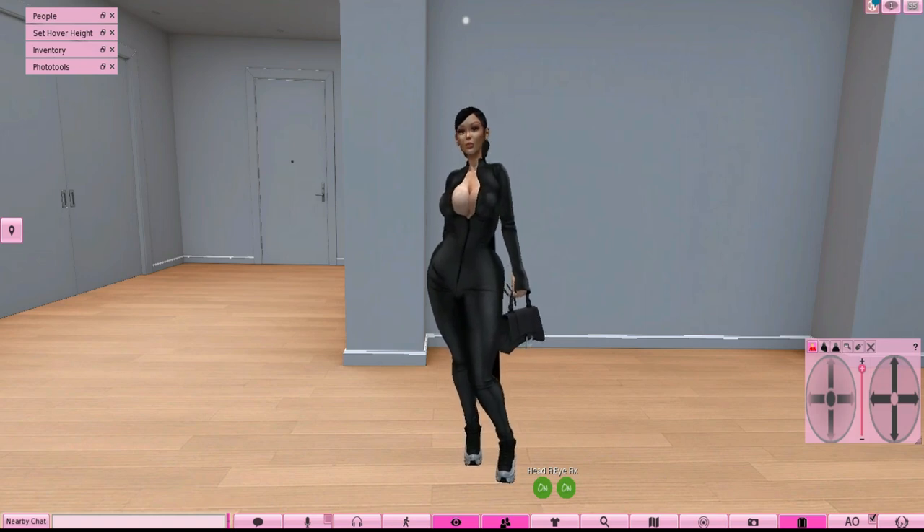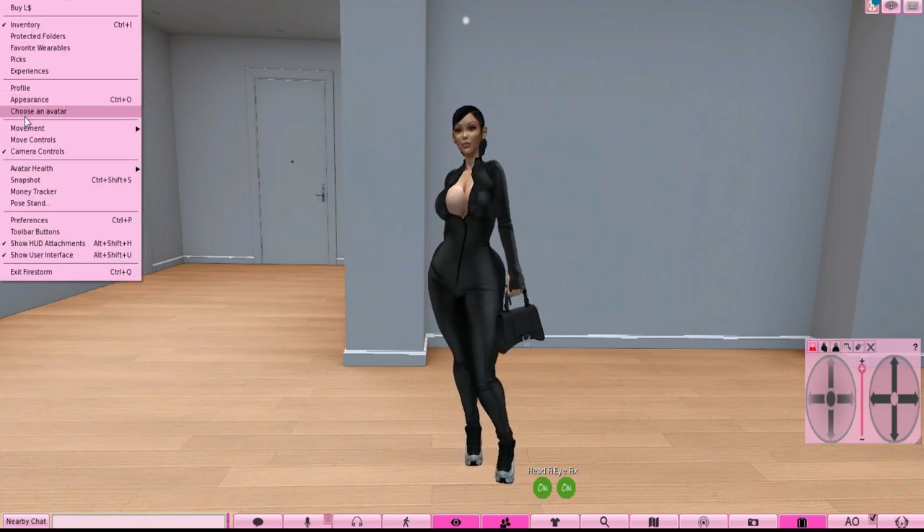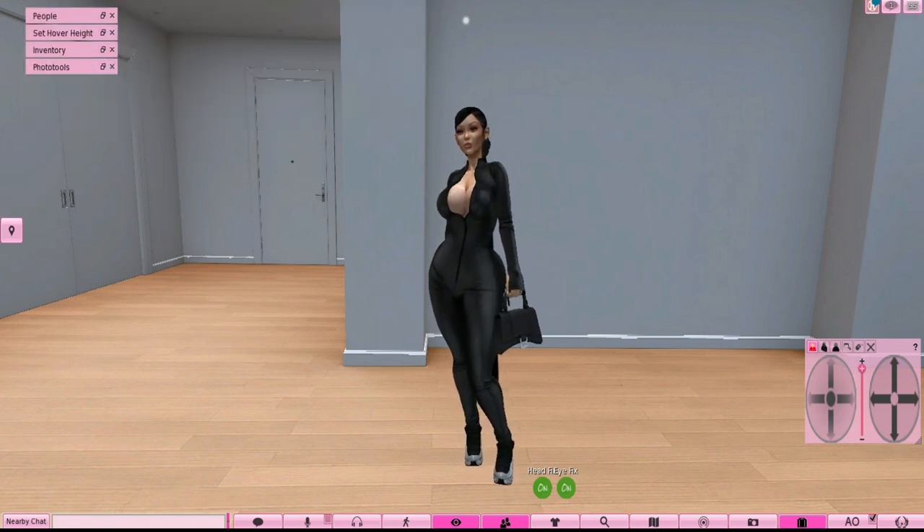First thing: decide if you want your body to be BOM or Omega. The difference — BOM can be a little complicated. I'm still learning things about BOM. Mila Vanderbilt has a video on it. I would recommend if you're new, start with Omega because it's easier. Now let's get into what you need to do to put your avatar together. First, you want to take everything off this default avatar.